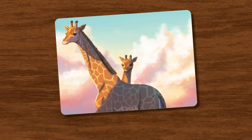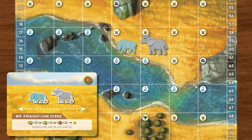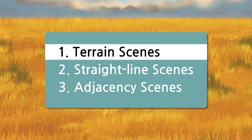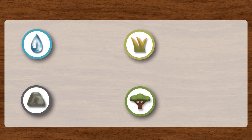Scene cards. To gain rewards and icons, you can complete a scene card by arranging the animals on the map as displayed on your scene card. There are three different types of scene cards depending on animal patterns. First is the terrain scene. In order to complete a terrain scene card, the animals need to be placed on the specific terrain spaces as indicated on the card.